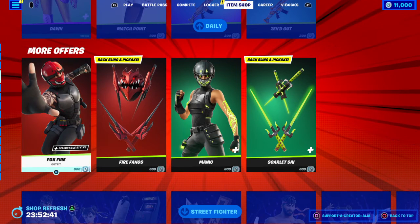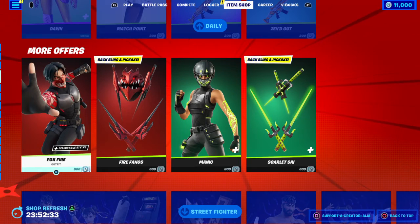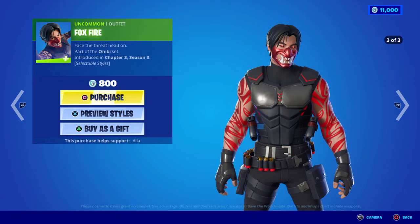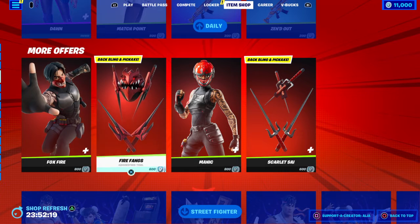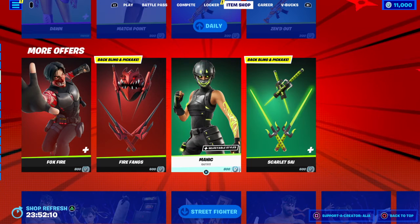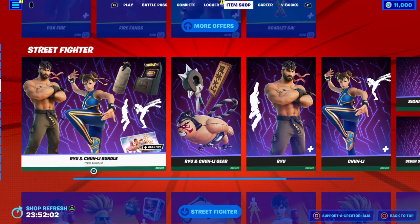Moving onto the More Offers section — we have the Firefox skin introduced brand new last night. 'Face the Threat Head On' — he comes with a default, a second alternate with a different helmet, and a glow version which looks absolutely amazing. We also have the Firefangs backbling. We also have a brand new style for the Manic skin introduced last night — everyone who already owned that skin would have had it gifted to them.